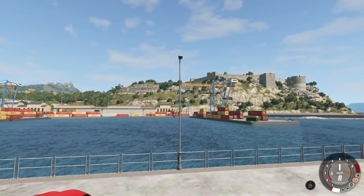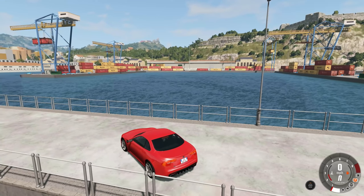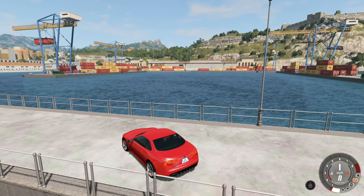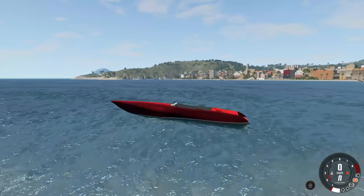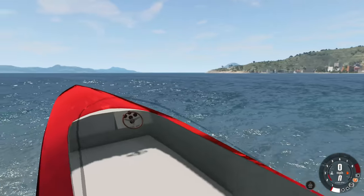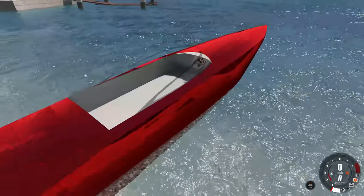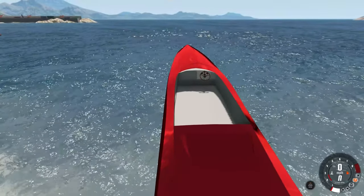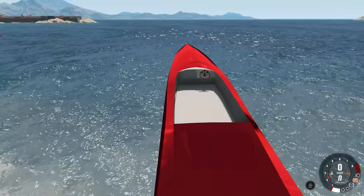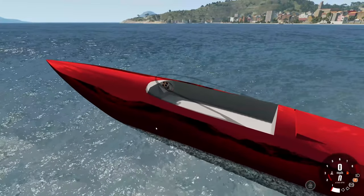Anyways, we are at the port in the beautiful Italy map because today we are going to be not on land. No sirree, Bob. We're going out to sea in our very own speedboat. We've had a few boats over the years, but none of them I don't think could be classified as fast. Just abysmally slow is a better word for all the boats that have showed up in this game, but not the speedboat, man. I mean, it's kind of in the name. Speed.